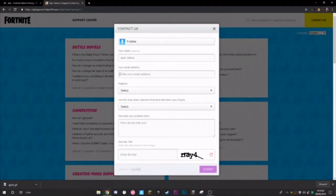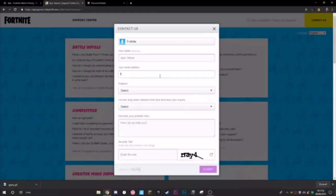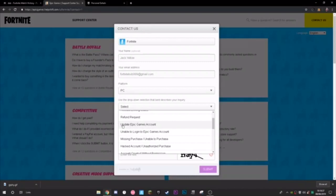Then put your email address — the one associated with your Epic Games account. To find it, open the Epic Games launcher, click your profile, go to 'Manage Account,' and you'll see your email address there. Use that same email in the form. Then select your platform — probably PC or PlayStation 4.